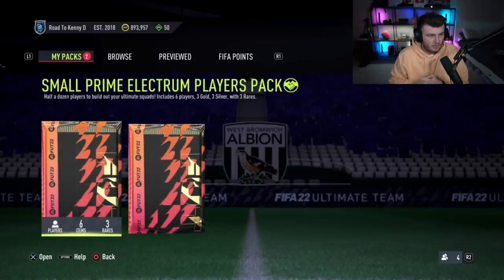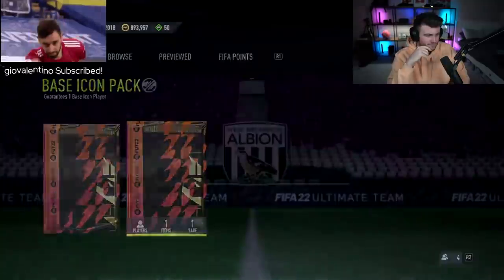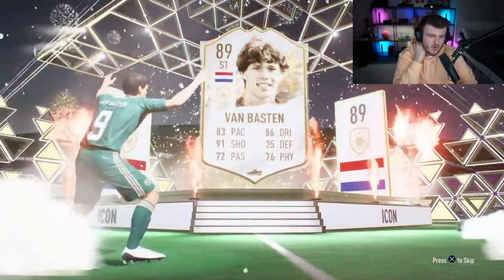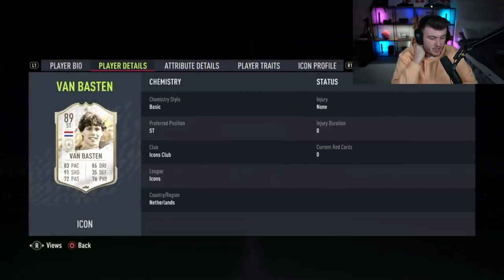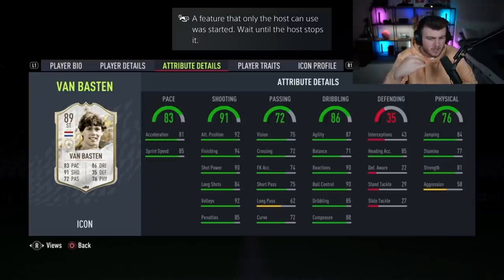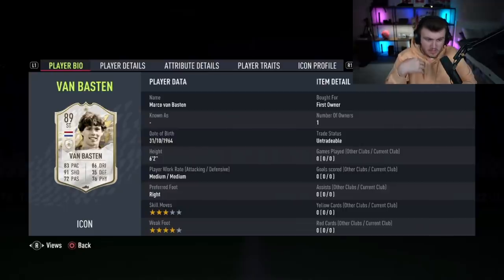Next base icon pack - Road to Kenny D, Kenny Dalgleish right here. A Kenny Dalgleish should make it the shortest road ever. Dutch striker - Cruyff would be unreal, absolutely unreal. Van Basten, I'm not even going to lie, is not bad. Pace is not as important this year as it has been in previous years. He's got the finesse shot trait, great shooting stats, phenomenal shooting stats, good agility. His balance is not great but I'd say an engine on this card and it'd be absolutely fantastic as a striker. Six foot two, medium-medium, four-star weak foot - usable for at least another month.